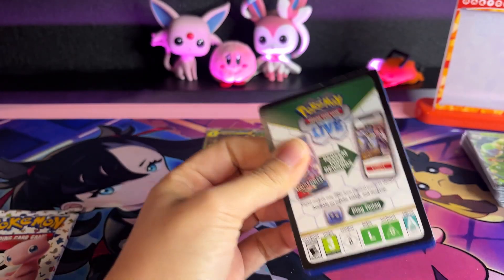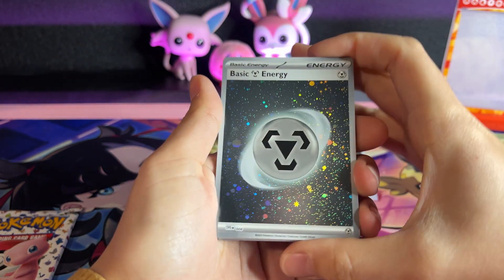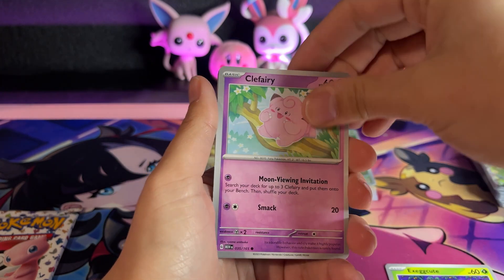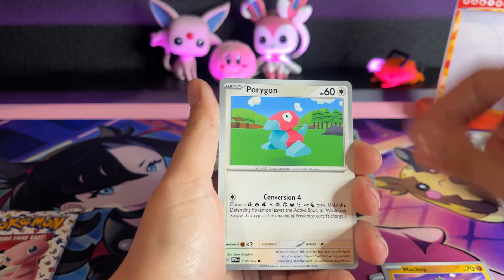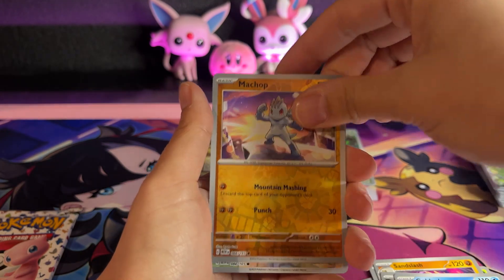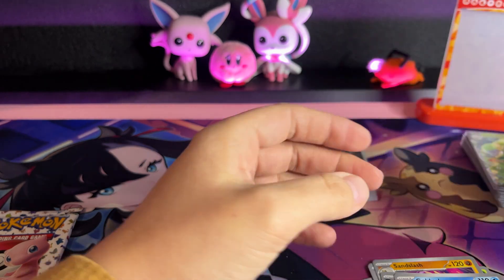Just maybe we get something I don't have yet, because I have been progressing in my collection. One to the front. Basic energy, we've got a holo energy. Exeggcute, Clefairy, Machop, Porygon, Sandslash, Nidorino, Golduck, Machop, Dodrio, and Beedrill. I need none of those.